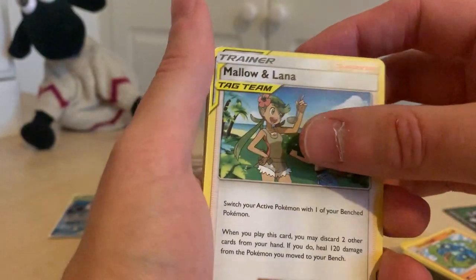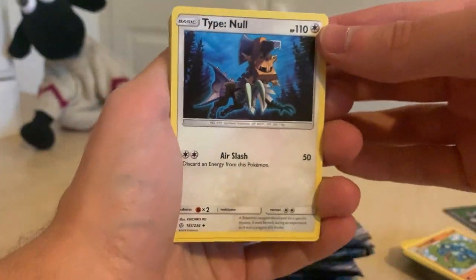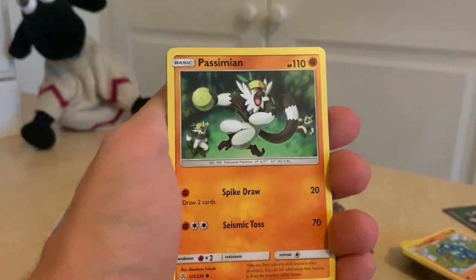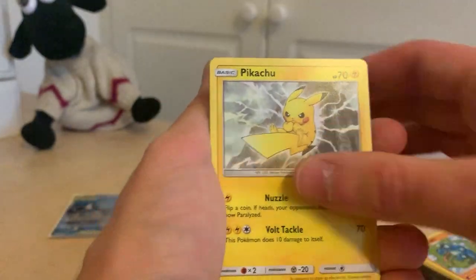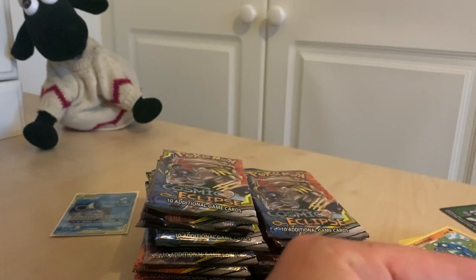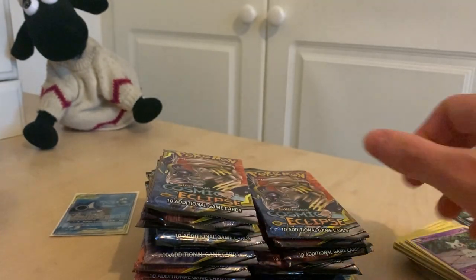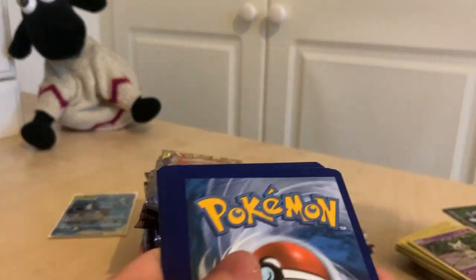So we've got Mallow and Lana, a Type Null — which is interesting, I've never seen that one before. Jangmo-o, Rowlet, Skrelp, Pikachu, Magnemite, and another Mimikyu. I'm just really hoping to try and get one of those golden ultra-rares, or just a few GXs or whatever they're called in this set. That'd be really nice.